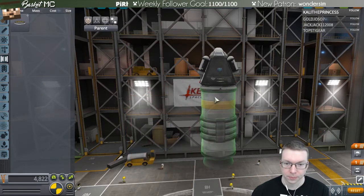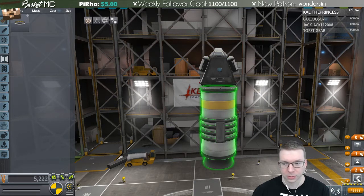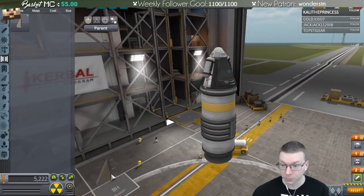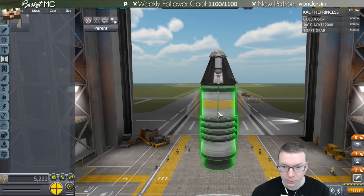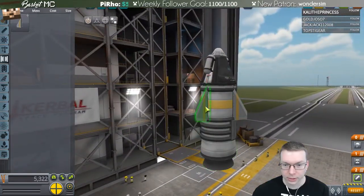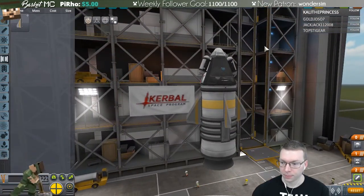For staging, the stuff on the bottom triggers first. Fins are an excellent idea. I'm curious about the response delay in chat — we're not on FTL anymore so I was curious how quickly I could respond. About five seconds delay it seems.